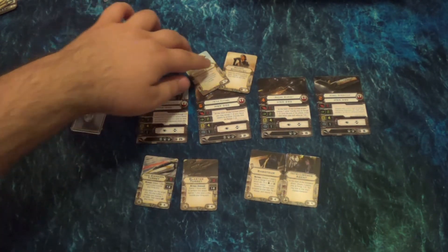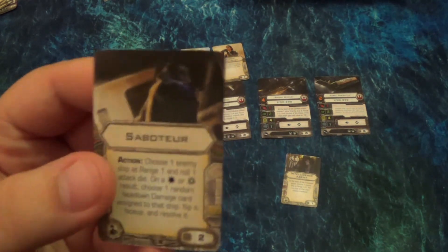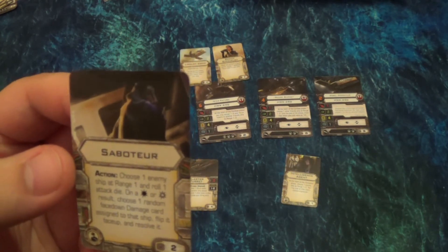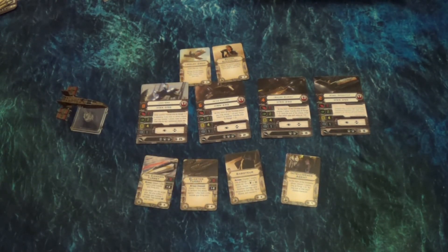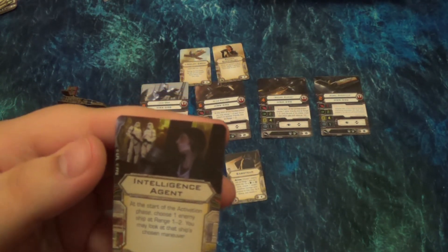If you watched our tournament report, Sarah used this combination to very good effect — it works really well. You'd look over a match and they have about five focus sitting on the ship, passing them around like candy, using focus to shoot the blaster and change the dice. It's just really strong — not impossible to beat, but it's like the ultimate support ship. We also have the Saboteur crew: choose an enemy ship at range one, roll one attack die — on a hit or crit, choose a random face-down damage card and flip it face up. Interesting at two points, though it's a pretty random effect. Changing a regular hit to a crit is not a bad effect. And Intelligence Agent is reprinted here as well — one point to peek at an enemy ship's maneuver at range one or two.